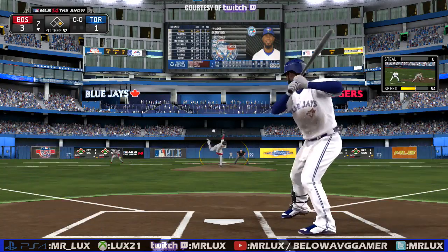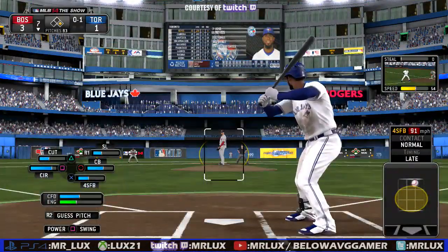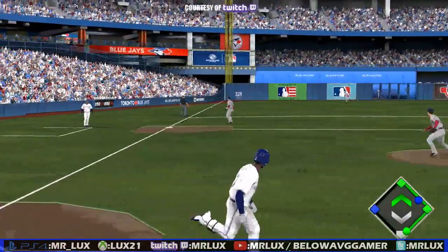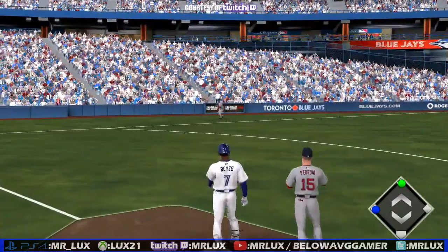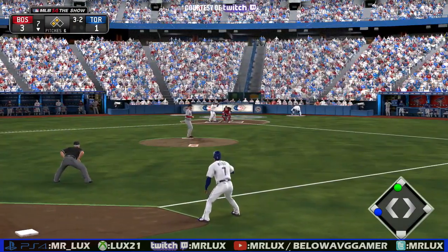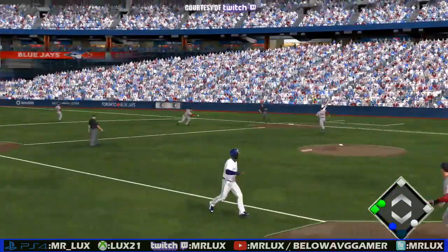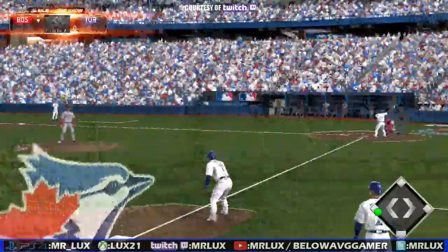A ball hit in the air but in play — down the line — I thought that was fair, but it slices just foul at the last moment. Edward Mojica is going to have his work cut out for him; they sent in reinforcements and fouled up into the crowd. Wait for your pitch right now. A swing and a bouncing ball towards the hole — stand up, pick it up, throw on to first — in time! Meanwhile the lead shrinks to one on the RBI ground ball.